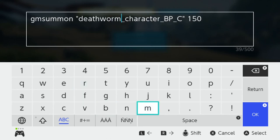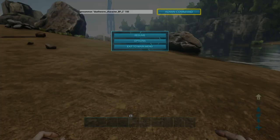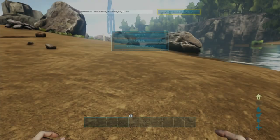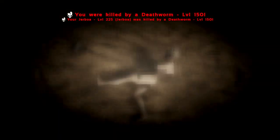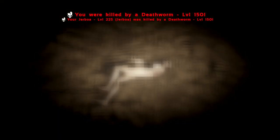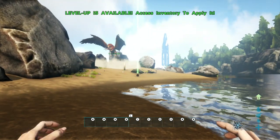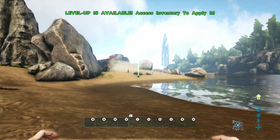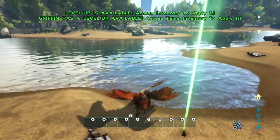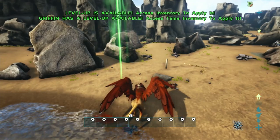Now for perhaps the strangest one of all. Two Death Worms. You see the sand animation. You see that they attack — they killed me and my invisible Jerboa. And right now my griffin is attacking them, so they're fighting, but they're not there. I can't explain it. I'm on the griffin attacking the Death Worm, and if you look close, I don't know if you can see it, but there is some blood spatter.